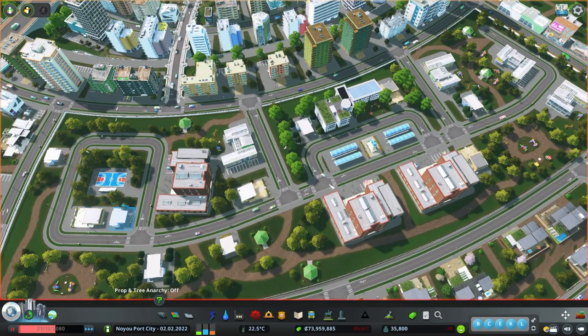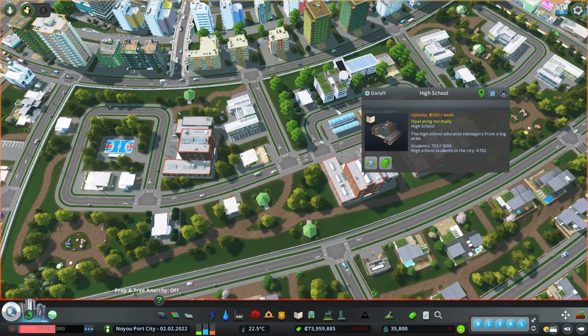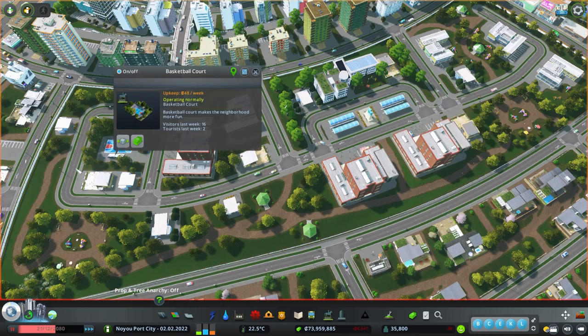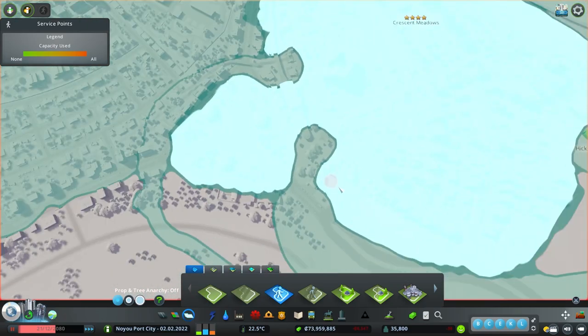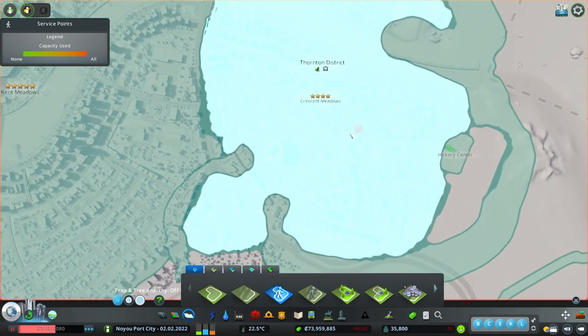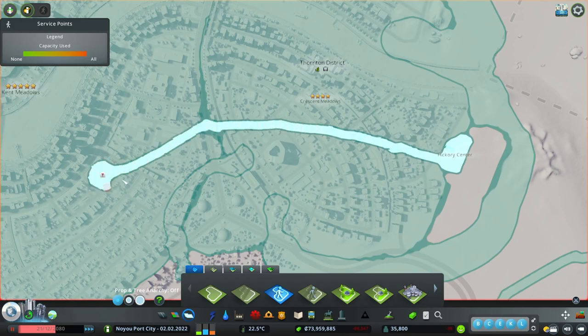I have this area right here where we created our school. This has a lot of park items which increases happiness, and of course the school itself will increase happiness. So there are a lot of parks here. Now I'm going to extend the district. I'm pausing because when you create this, it's going to increase the land value.